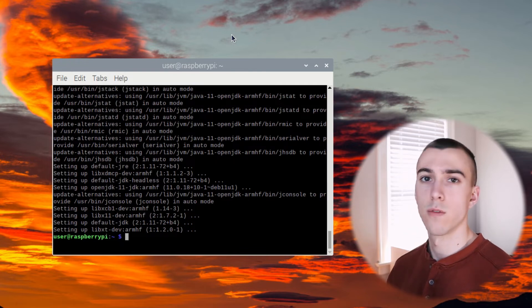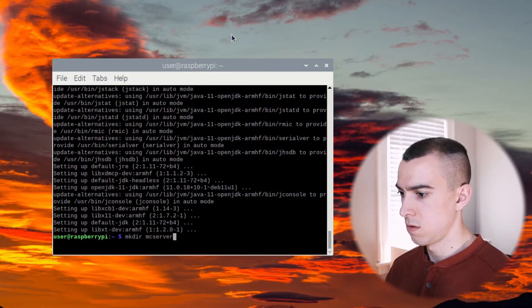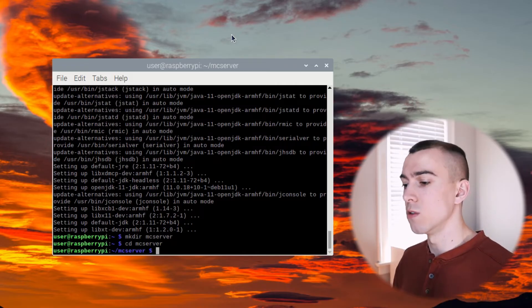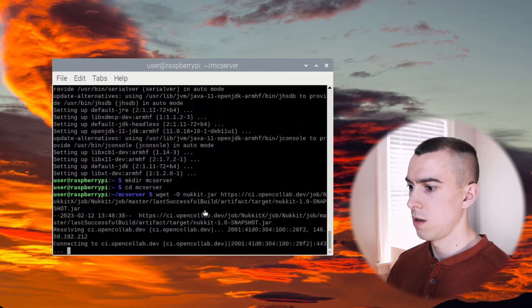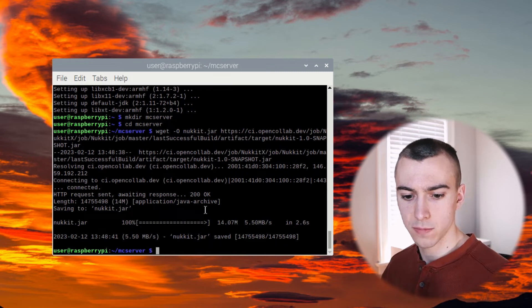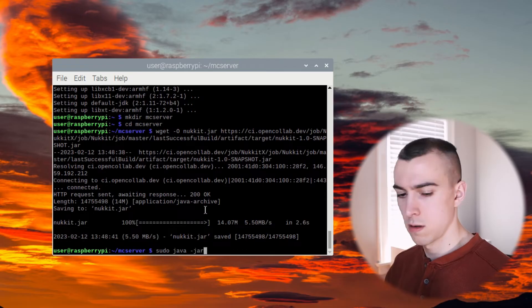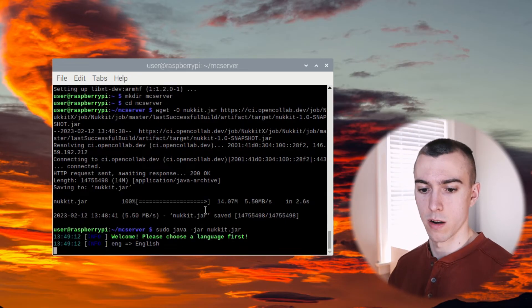Now we're going to set up a new directory for our Minecraft server. We run mkdir and I'm going to call it MC server. Then we change directory with CD into that new folder. Now we can set up the Nukkit server software - I've got the URL which I'll put in the description. We paste that in and it grabs the Nukkit Minecraft server software. Done. Next, we're actually going to start the Nukkit server: sudo java -jar nukkit.jar. This is going to start up our Java server.